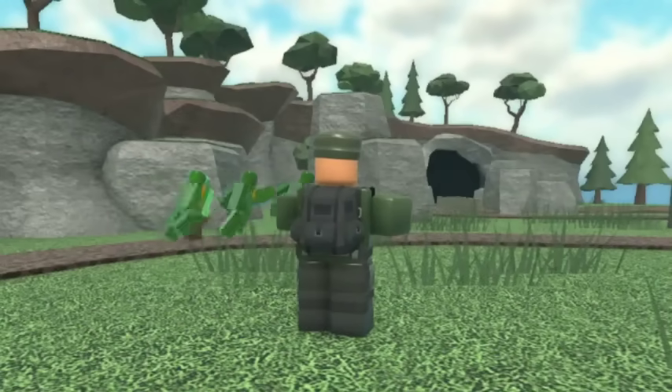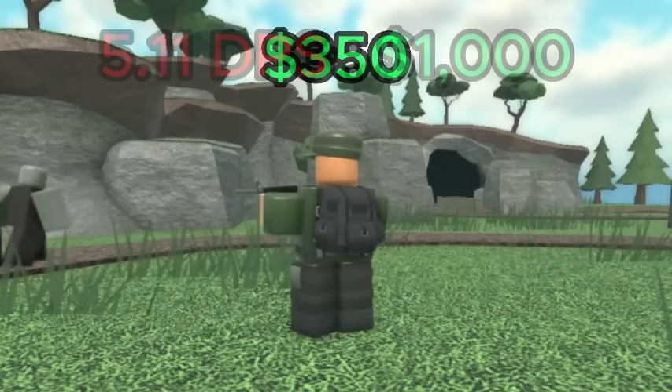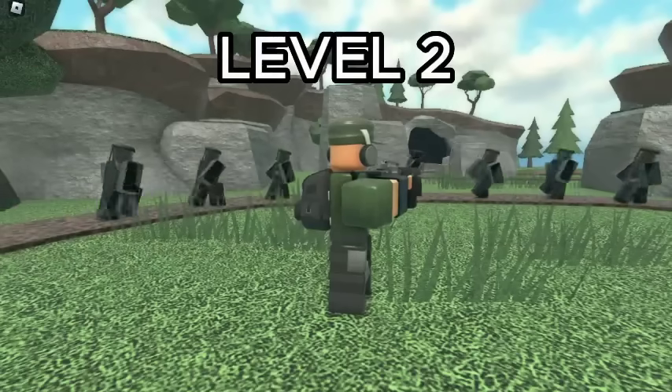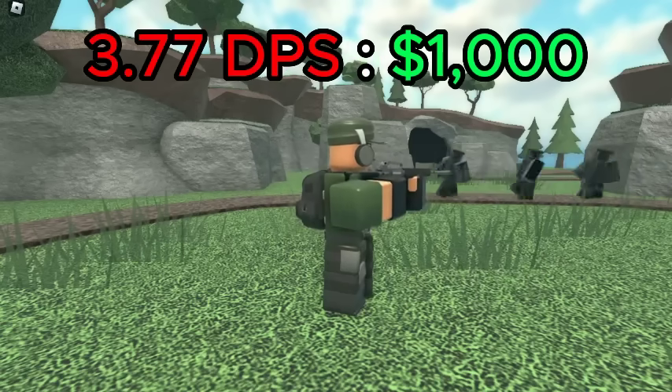For the normal Soldier, the best value is level 0, which has a DPS of 1.79 for a total of 350 cash, giving it a DPS cost ratio of 5.11 DPS per 1K spent. If you want hidden detection, then level 2 is the best, which has a DPS of 3.58 for a total of 950 cash, giving it a DPS cost ratio of 3.77 DPS per 1K spent.